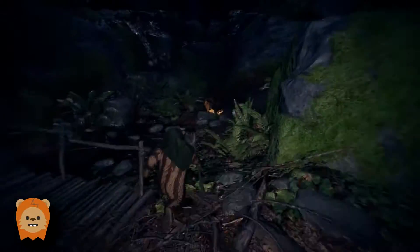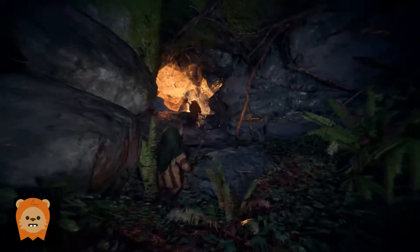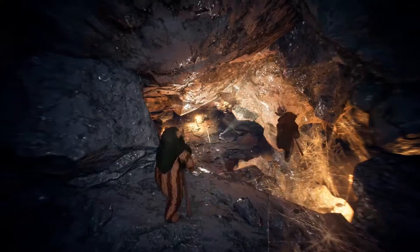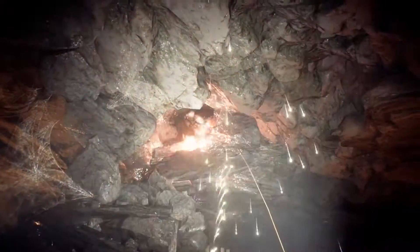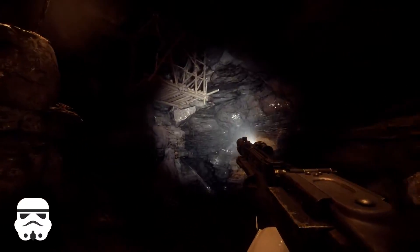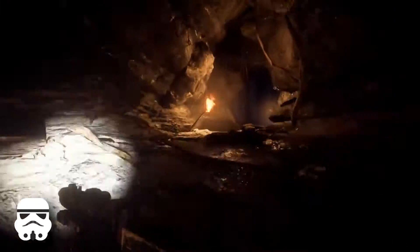There's a secret entrance to the cave above the waterfall where you can drop down and kill your enemies when they don't expect it. Right near that entryway is a hanging platform that makes getting to you difficult for the Ewoks.